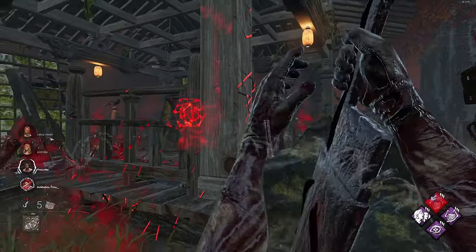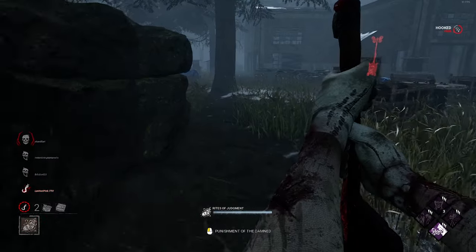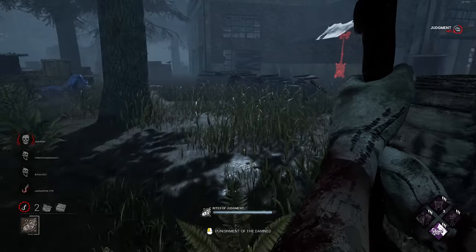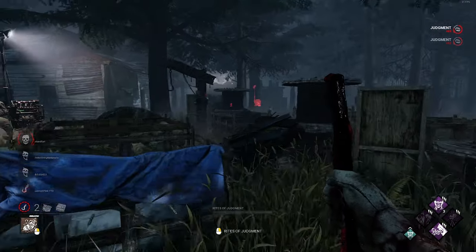When dragging your Rites of Judgment, you'll see a bar in the bottom left-hand corner start to deplete. After 5 seconds of dragging, the bar goes from full to completely empty. Firing the Punishment of the Damned takes 20% of this meter — so if you're full, put your blade in, fire, you've lost 1 second of drag time. However, you can fire even with just a tiny bit of bar left. If you're standing still, the Rites of Judgment does not drain the bar — this applies if you're falling from a building as well.